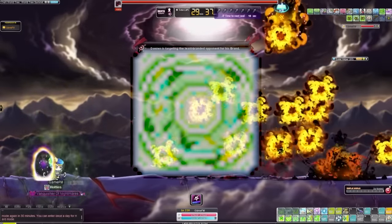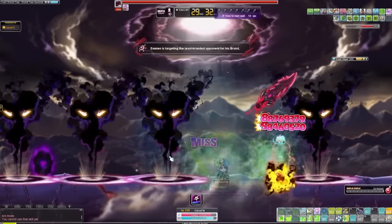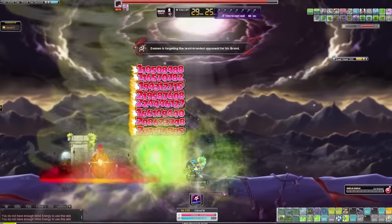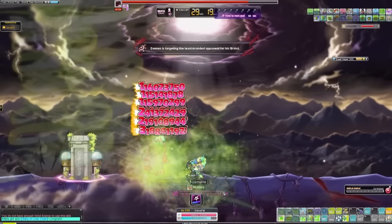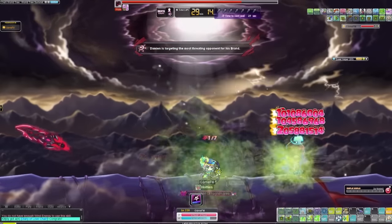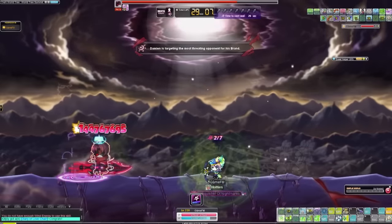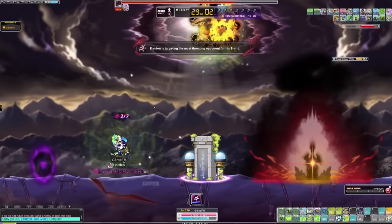Wind Archer has a skill called Gale Barrier which essentially avoids all boss mechanics — great for Lotus lasers. It's a low node requirement boss mule, and you unlock every skill you need at level 220 without having to worry about extra node slots. Wind Archer is a 10 out of 10 boss mule — highly recommend it. The dummy cheese makes every boss extremely chill and relaxing. I love Wind Archer as a boss mule.